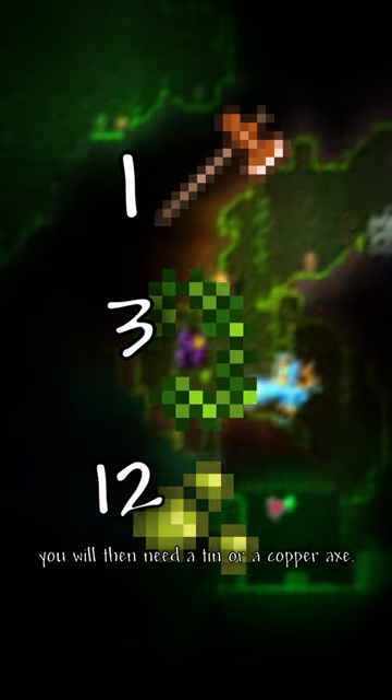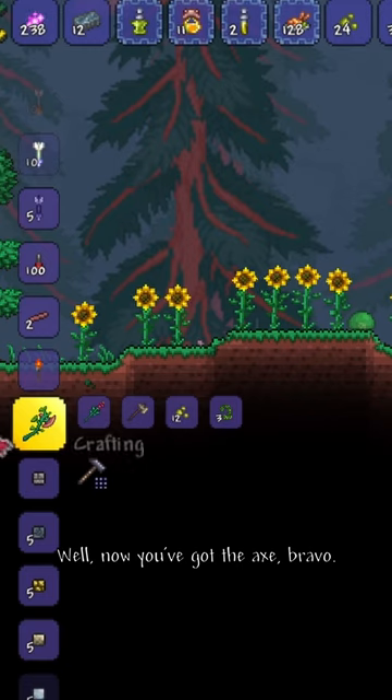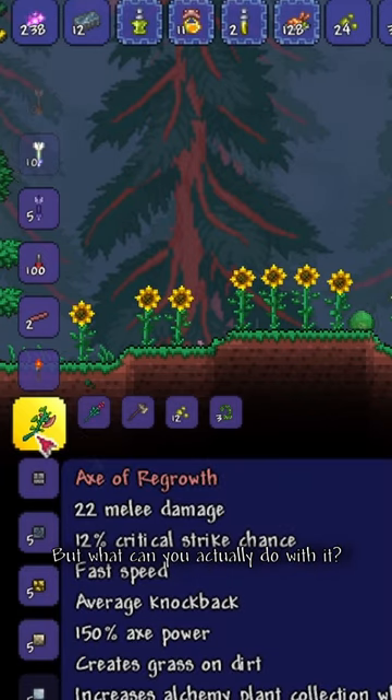Then get 12 jungle spores and 3 vines. You will then need a tin or a copper axe. Now you've got the axe — bravo — but what can you actually do with it?